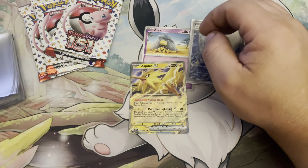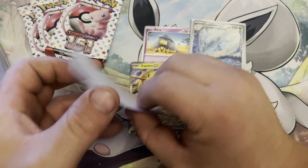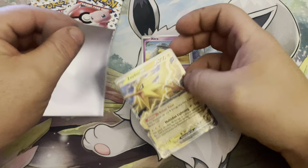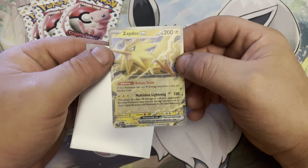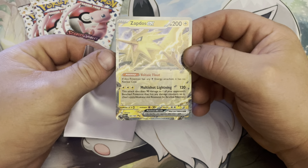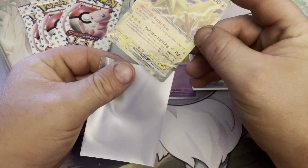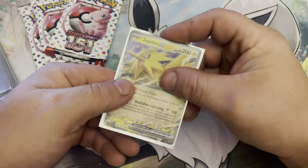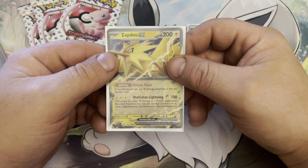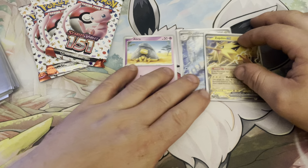This one's pretty sweet. It's really good for those Miraidon decks, right? Because it's got this ability here — Voltaic Float: if it has any Lightning Energy attached, it has no retreat cost. And then its attack, Multi-shot Lightning: for three Lightning, it does 120 damage, and then it does 90 damage to one of your opponent's benched Pokemon. So pretty nice snipe attack.